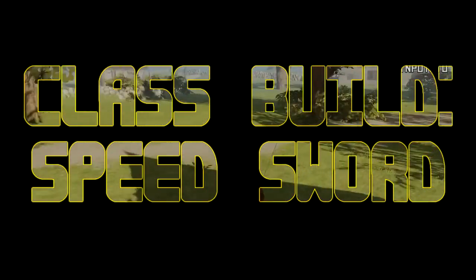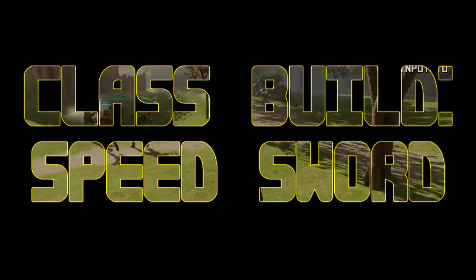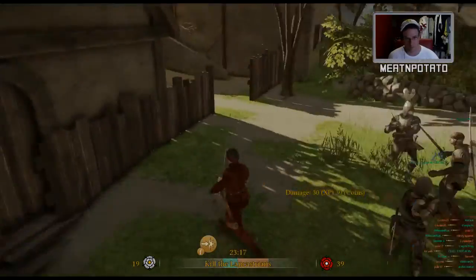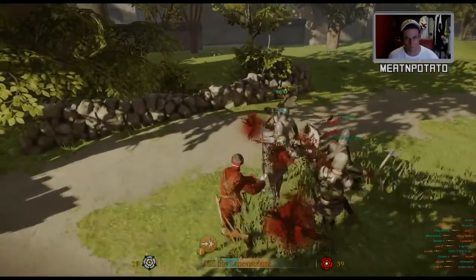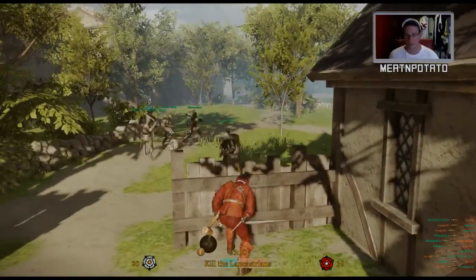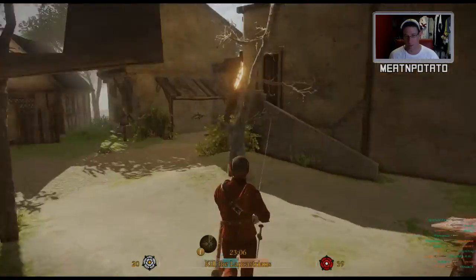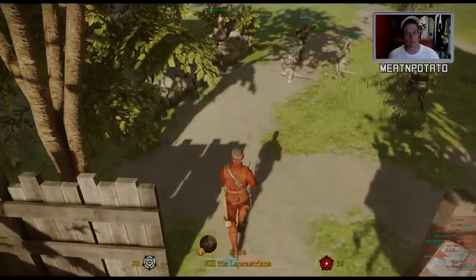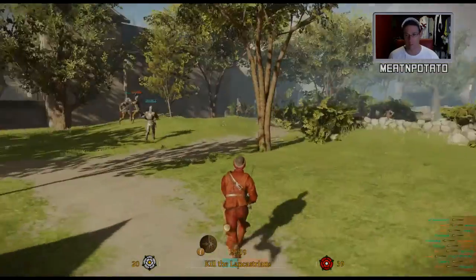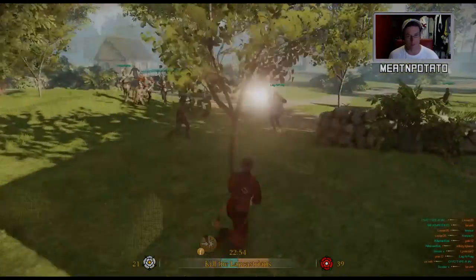Hey guys, here we are again with another class build for War of the Roses. He's made a rose really quick — I got that kill. And as you can see, this is my speed sword build: a two-hand sword with full light armor. It's by no means tanky like my other builds, but it's a bit of fun and we quite often use this light armor build for Trolling Tuesday.